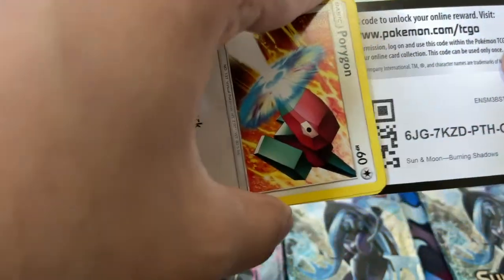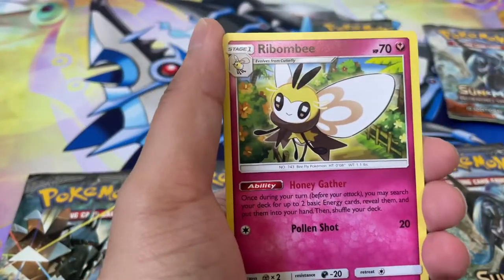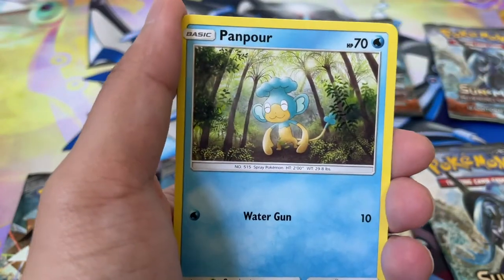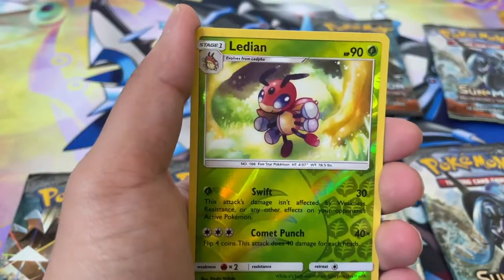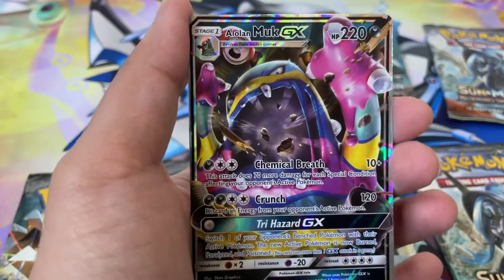Next up — Necrozma. Something good, please. Here's a code card — fourth on the back. Got a Metal Energy, Ribombee, Carlia — that's a pretty card — Olivia, a Porygon doing a Kamehameha, Panpour, Pansage, Espurr, a Sawk, a Flareon Reverse Rare.